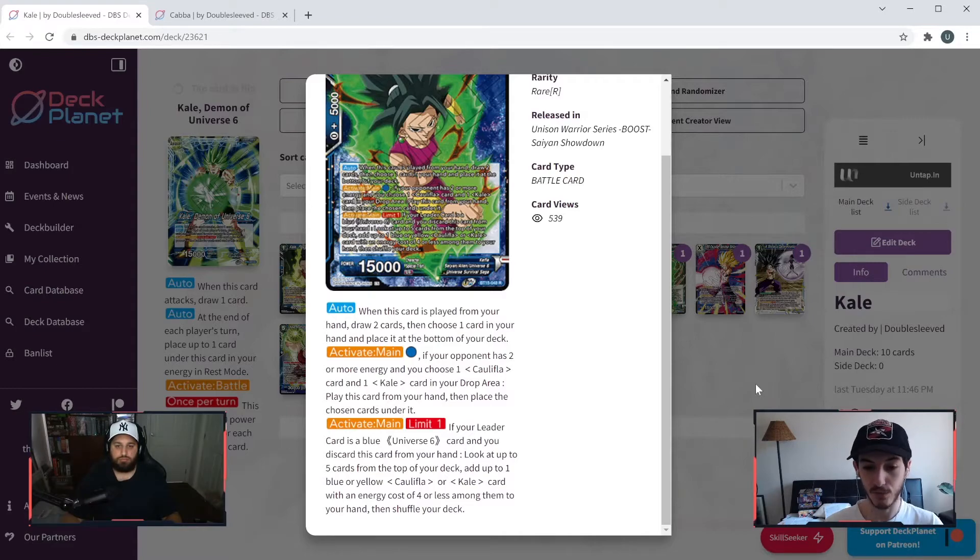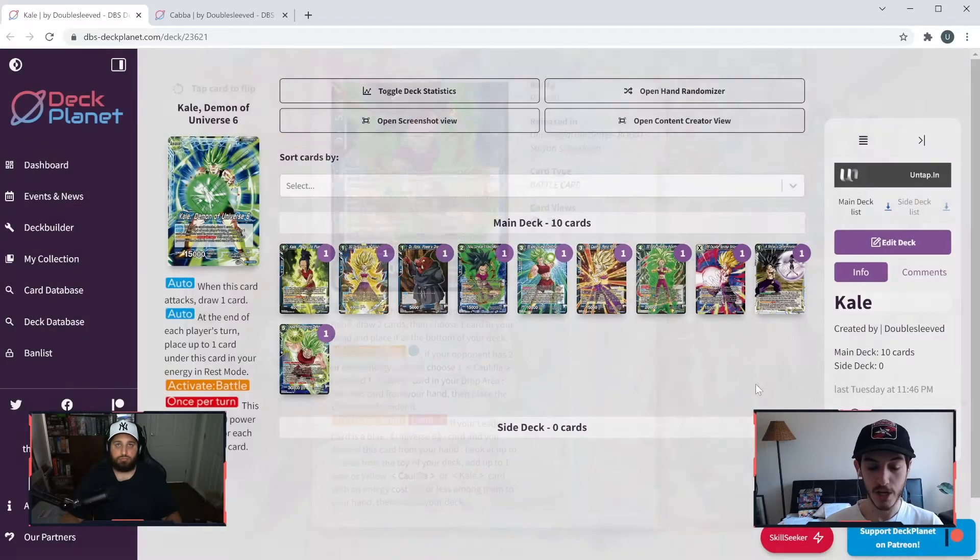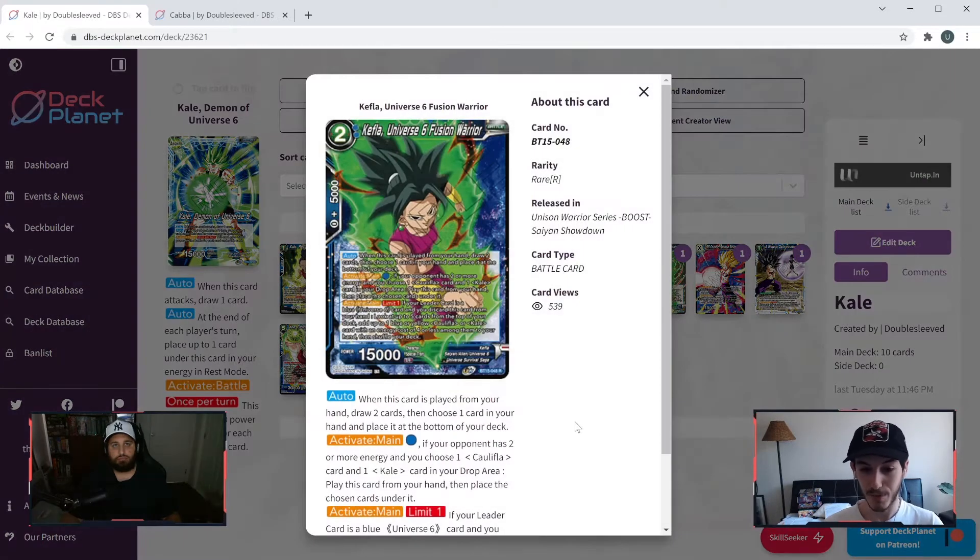Heaps of text on this card. The activate main works essentially as a fusion — placing Kefla and Kale cards from the drop area under this card. The auto when played gives a near super combo effect: draw two and bottom deck one. The activate main can work with either leader, pitching from hand to search the top five. Interesting that they've noted blue or yellow Kefla or Kale — we're seeing a lot of synergy with the old Universe Six cards, which haven't been seen for a long time. Being able to use both blue and yellow is going to be great.